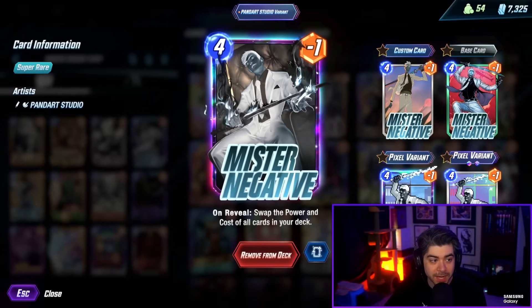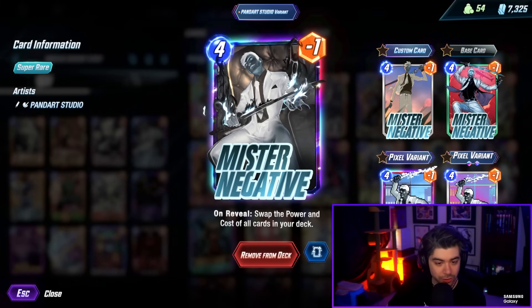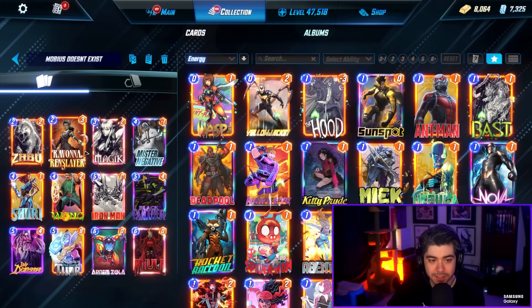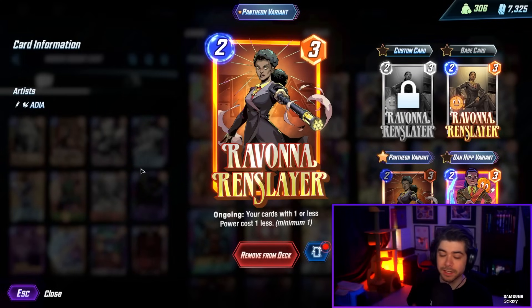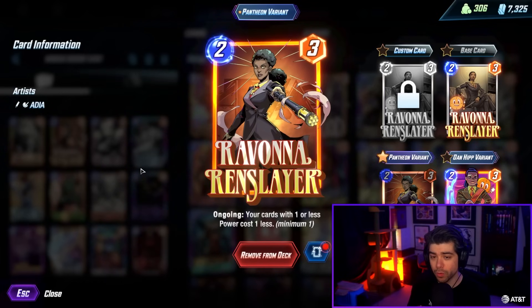There are a few different variations of Mr. Negative out there, but I've been liking this one with the Death Strike. There is the Surfer build and everything, and I'll probably get around to trying that as well. But this deck originally had Psylocke over Ravonna. I ended up taking out Psylocke, putting in Ravonna, and I think Ravonna makes it so much better.